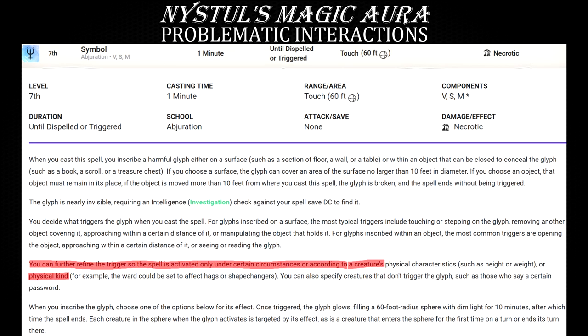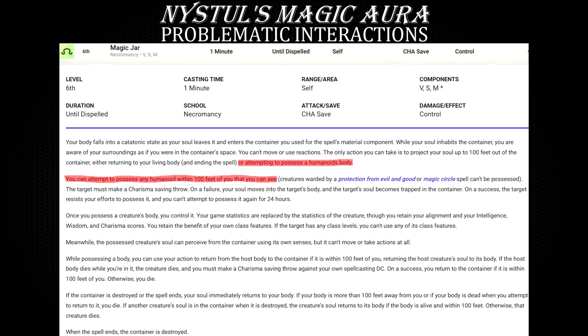If we re-examine the Symbol spell, nowhere in its description can you find the words "detect" and "type." It does state it can be triggered — activated based on a creature's physical kind — so that's just a different way to say type. But then what's the difference between that and the infamous, controversial interaction with the Magic Jar spell that I talked about in the previous video?